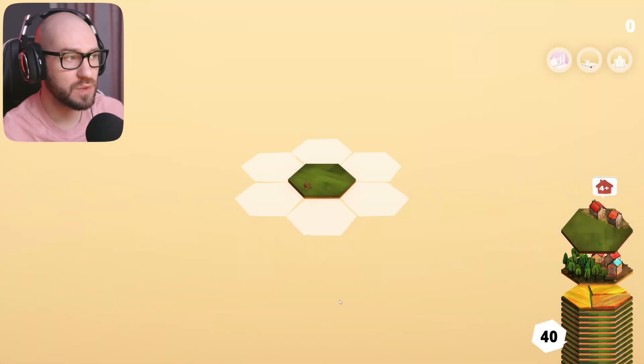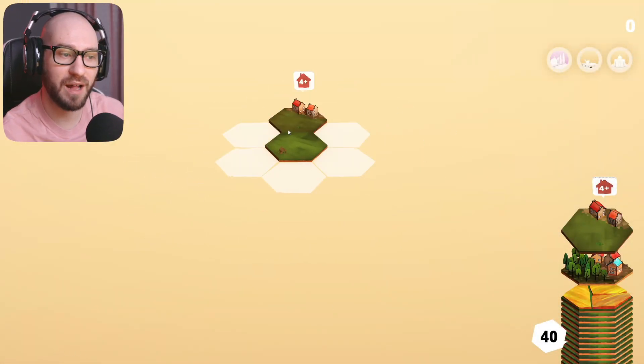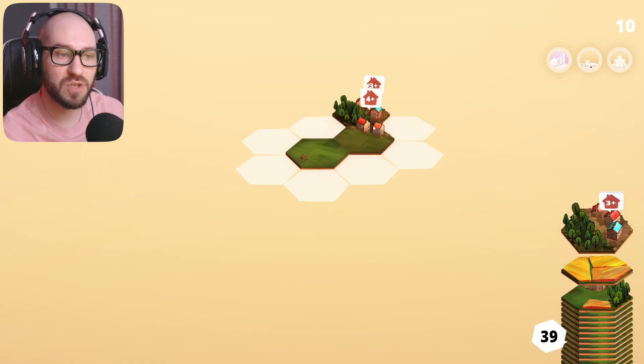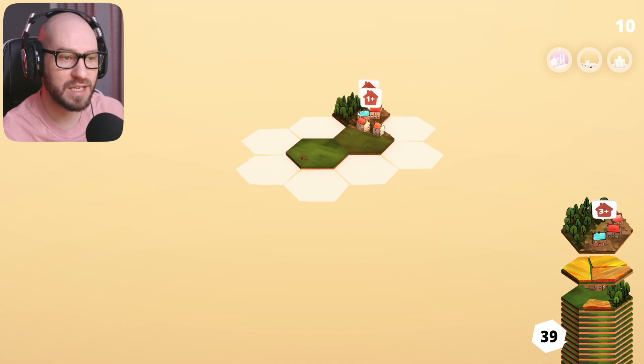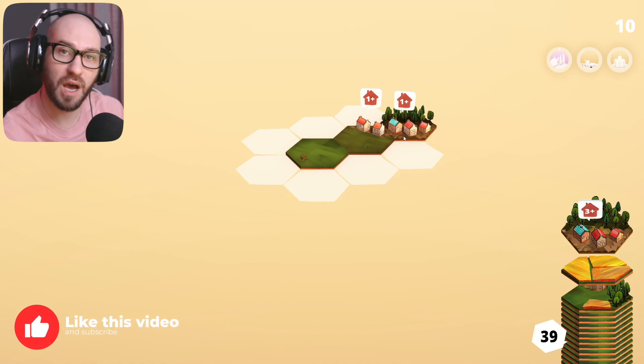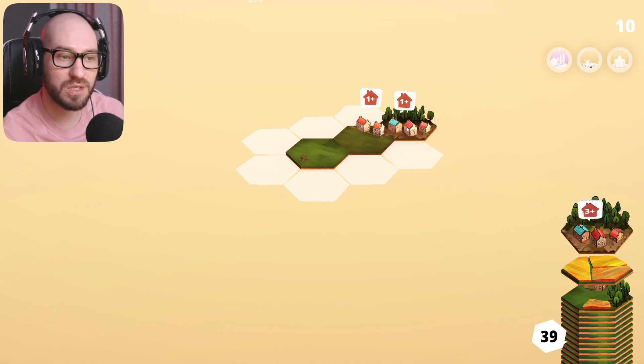Alright, this is how we're going to start off - just one tile placed. The number shown here is the number of tiles available, and this one is showing a four-plus on it, meaning that as soon as we place this down right over here, we're going to start a mission for houses. If I connect these houses to the others, we're reducing the number on both of them, which means we'll be getting more tiles as we finish these two missions.